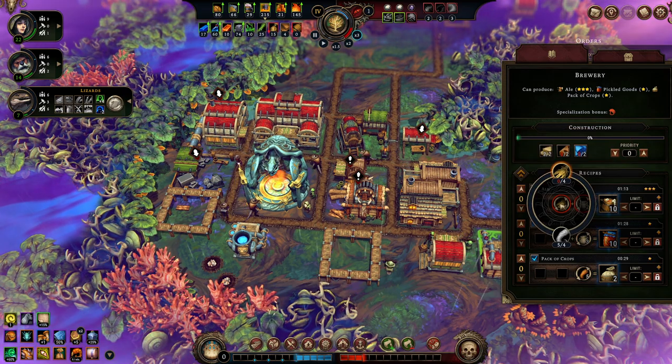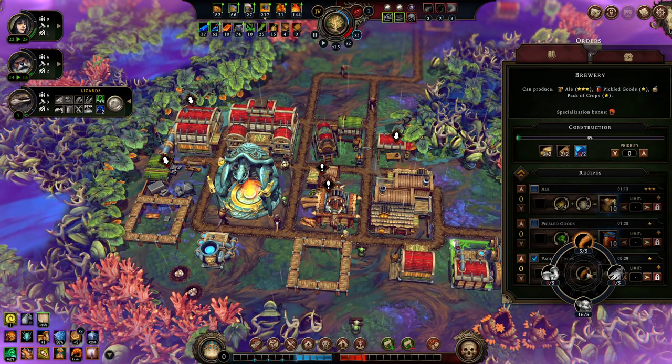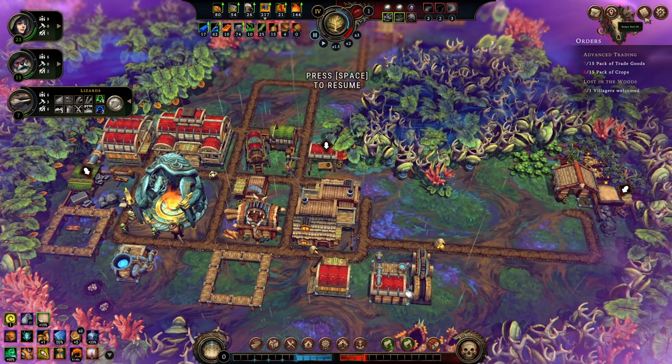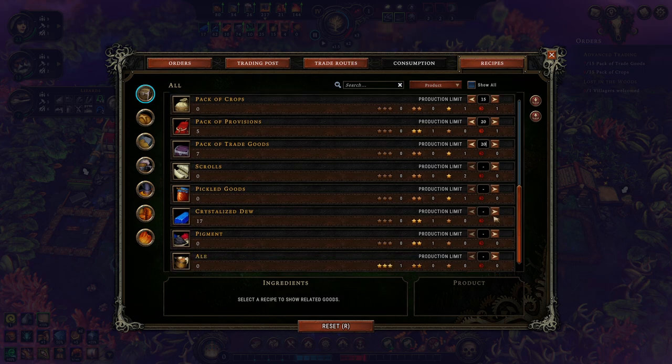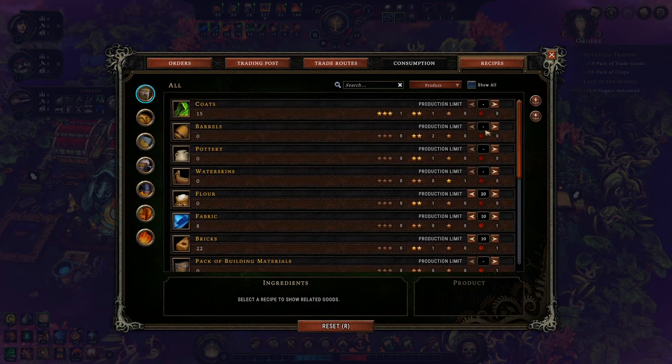I'll turn pickled goods off and ale off for the moment — but I do intend to turn ale back on for the future. For the pack of crops I only need to make 15 at the moment, so let's set a maximum globally of 15 there. Trade goods — maximum globally of 20. Twenty for the crystallized dew as well, 20 for ale, 20 for pigment, 20 for barrels, 20 for coats.